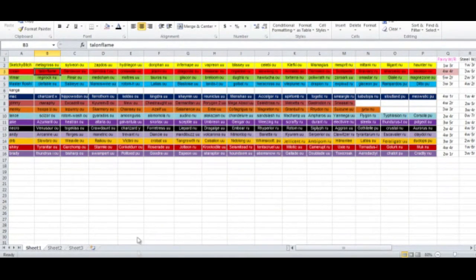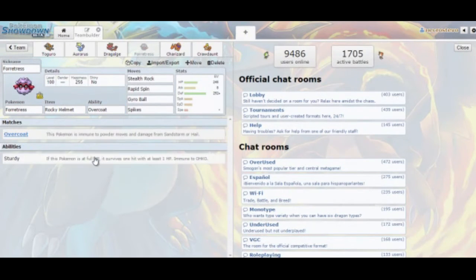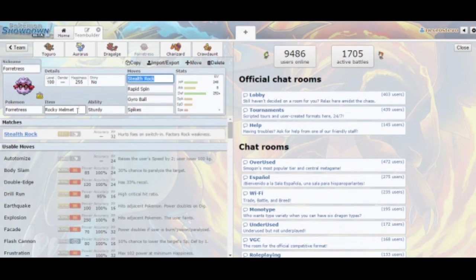This is why I'm happy I have this table here handy. That means I don't necessarily need Overcoat — we can go with Sturdy. I still like Rocky Helmet because it punishes his physical hits and gives me a nice switch into Talonflame, plus I get Rocky Helmet damage on top of everything else. And if I'm running Charizard, I like to run Forretress alongside it so I can spin.